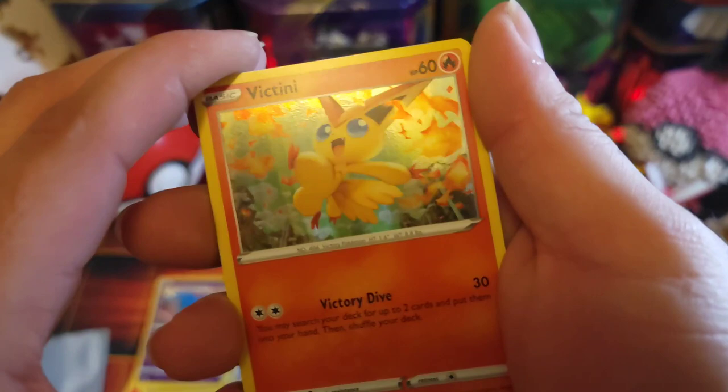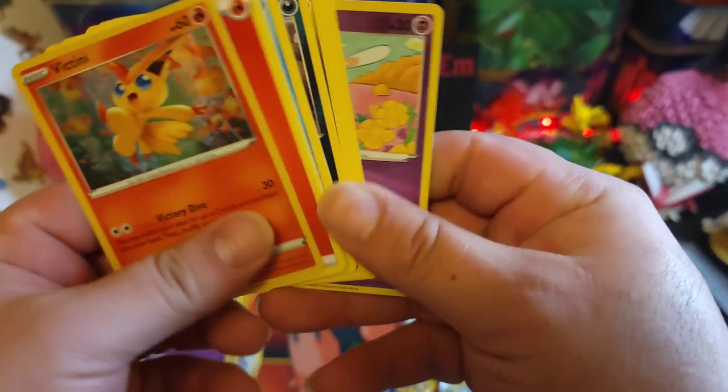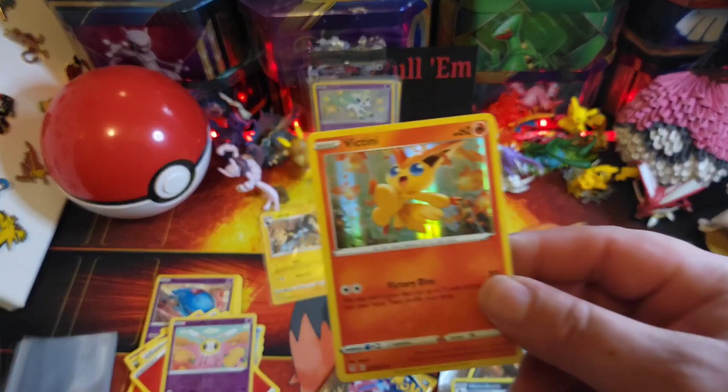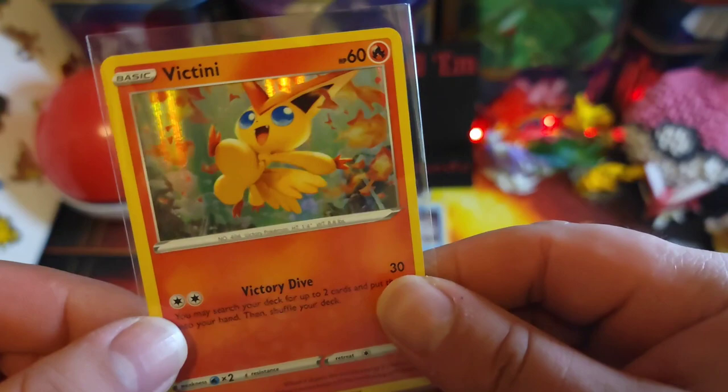Got that Duracell battery — drill it down, see if he can do something good. Code card — I did that wrong — but we got a holo Victini and a reverse Cutiefly. Let's sleeve that up — still a beautiful card, I like Victini.